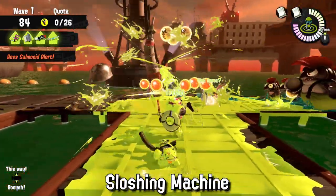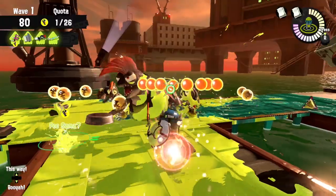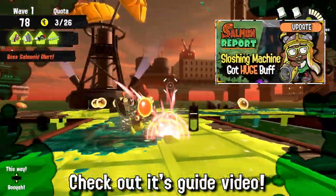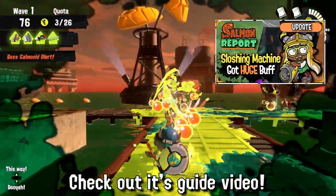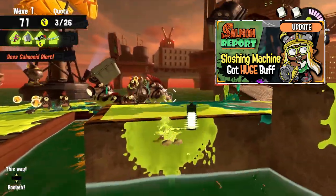The Sloshing Machine is also a top weapon in Splatoon 3 Salmon Run thanks to its insane buffs since Splatoon 2. Instead of going through it here, I have a whole video dedicated just to this weapon that I would recommend watching — it's linked in the description or you can click on it at the top right of this video.